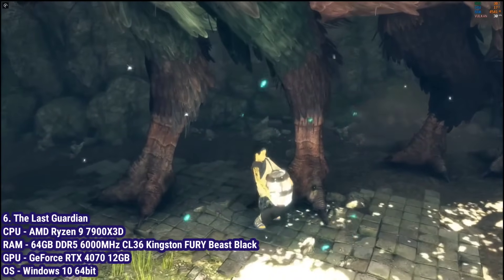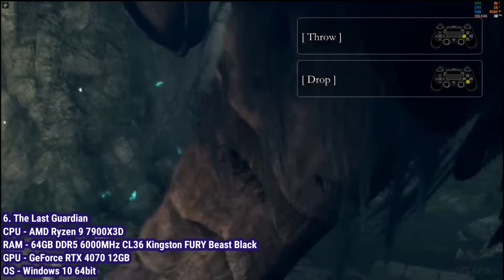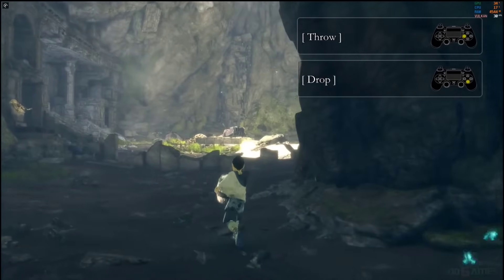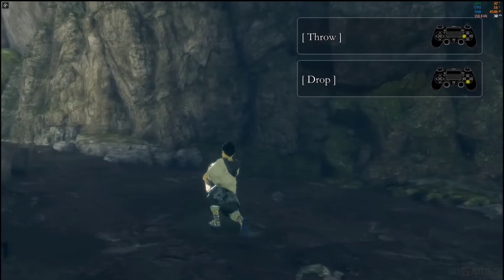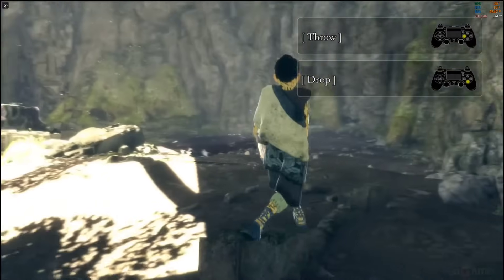A beloved, emotional journey with The Last Guardian. This specific footage comes from version 1.0.3, as newer builds can cause frequent crashes. This is a great example of how emulator development can be non-linear — sometimes older builds might be more stable for specific games, highlighting the continuous and complex nature of the project.